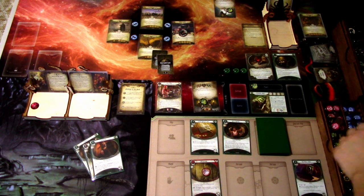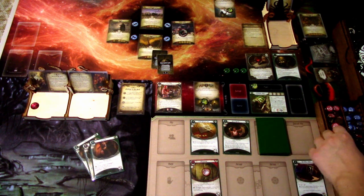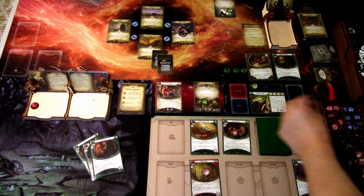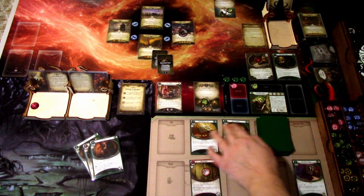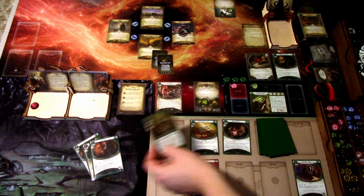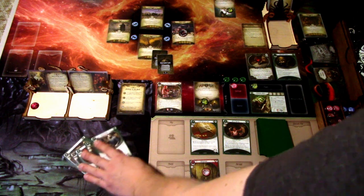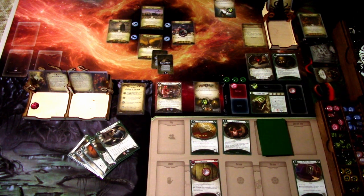We go to the enemy phase — this Acolyte hits us for one damage. That is it, so we'll go to upkeep. We draw Oya, and I drew a card with the Lucky Cigarette Case. Then I'll draw Jack Fergus and gain a resource. That is that round. Let's go to the next round.